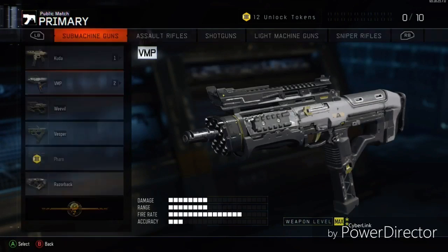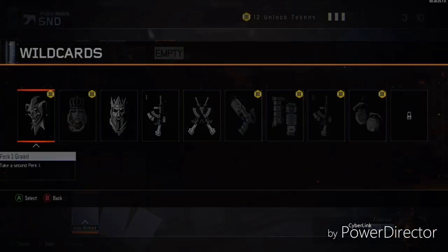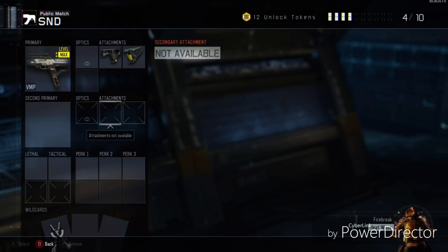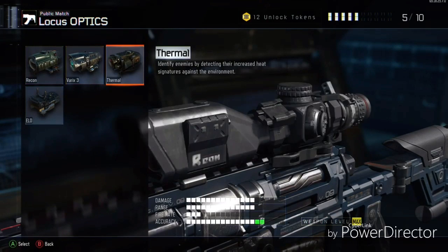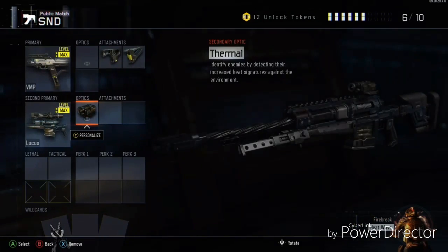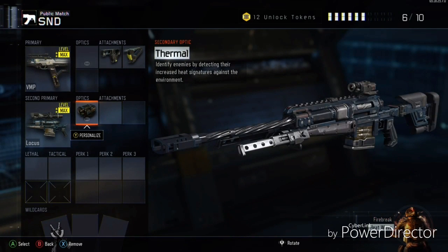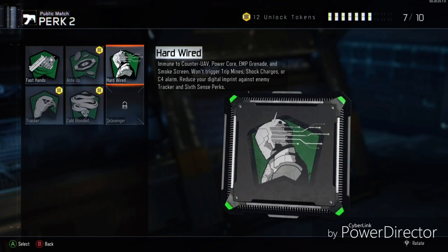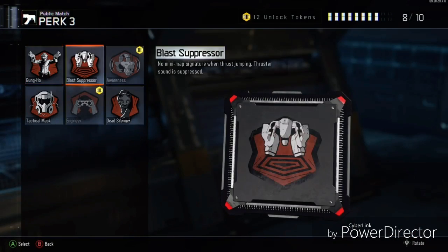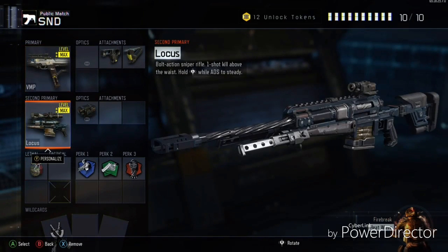Next we're going to make my VMP Locus S&D class. With the infrared or thermal scope you can obviously see their heat signatures. I like to put the Stage Fright reticle on there — just a cool reticle. Then Ghost, Hardwired, Fast Hands, and Dead Silence. Throw a nade on there. This is probably my most used S&D class actually.